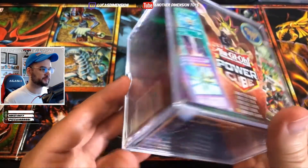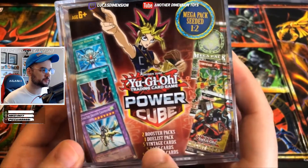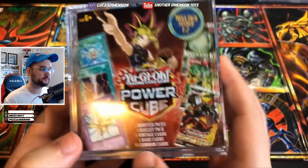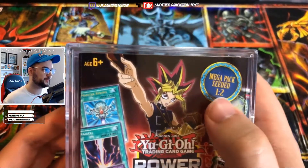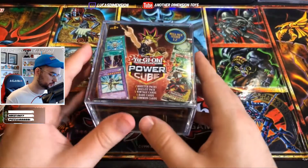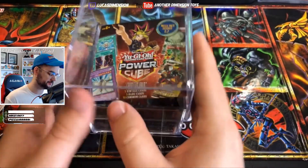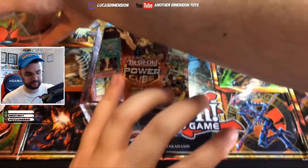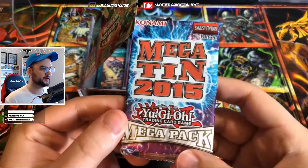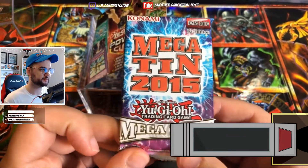So now we got two red cubes here. I already opened this one and took a peek just to see if everything was in there, and it is. With these you get two booster packs, one duelist pack, five vintage cards, five rare cards, 55 common cards, and a mega pack. And we got a mega pack in this one - Mega 2015, it's already six years old.